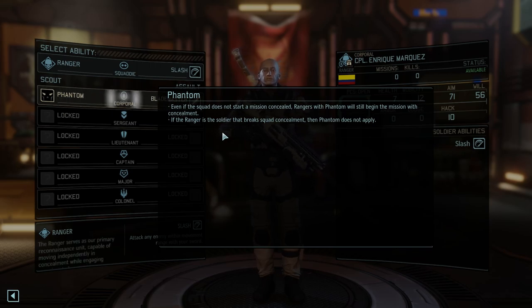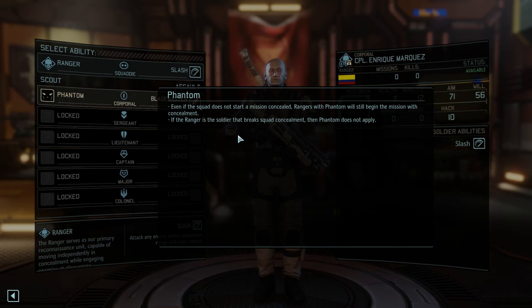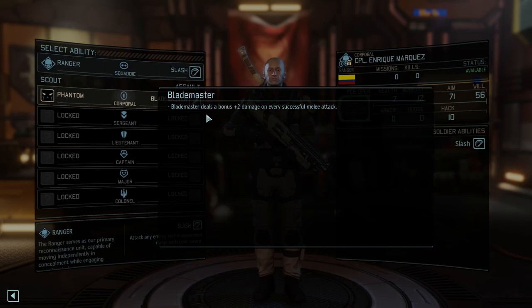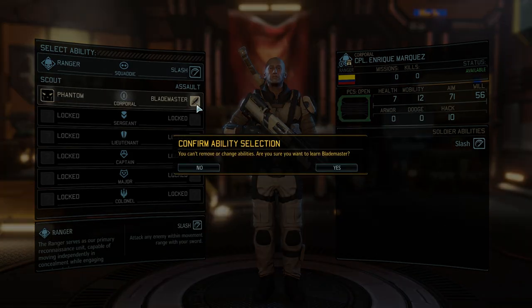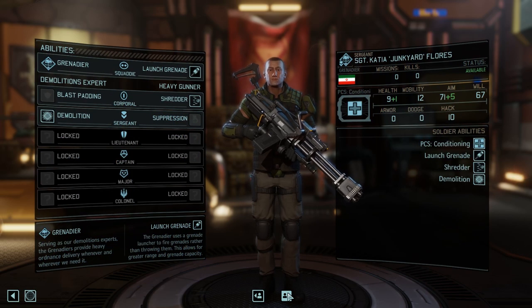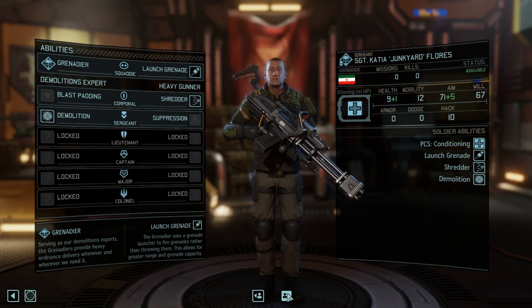I'm clicking on the question mark and diving more into the exact promotions that I might be giving. I went with Blademaster — once I saw it was going to add an extra two damage to his melee slashing attack, I was like, I've got to go with that, no doubt. So this is the equipment upgrade that I have.